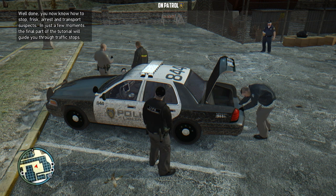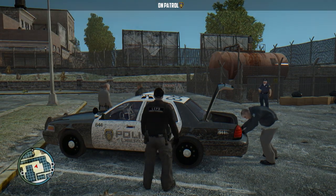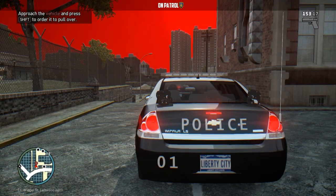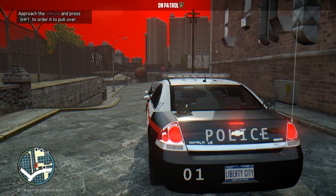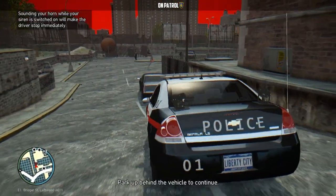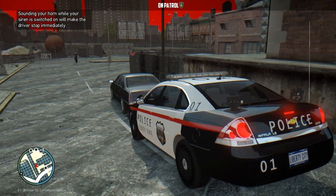Well done — you now know how to stop, frisk, arrest, and transport a suspect. In just a few more moments, the final part of the tutorial will guide you through traffic stops. Approach the vehicle and press Shift in order to pull it over. 'Pull over! Police!' — got that red sky bug. Sounding your horn while your siren is switched on will make the driver stop immediately.